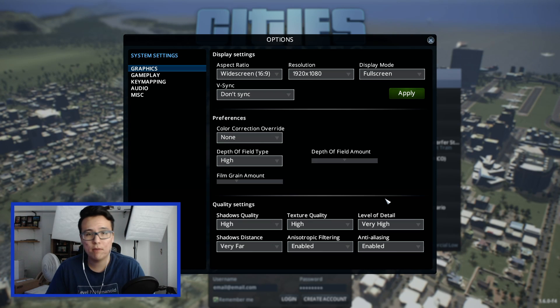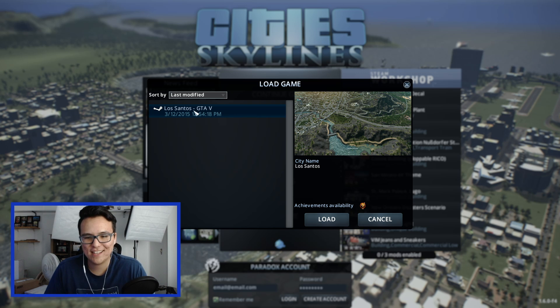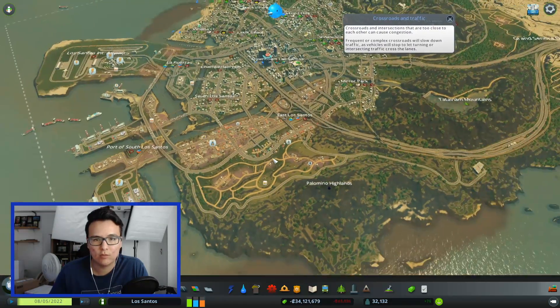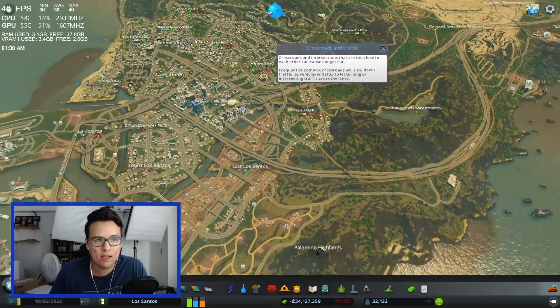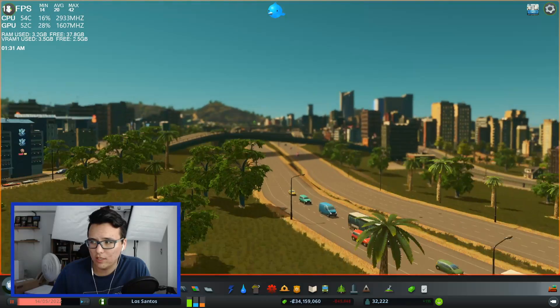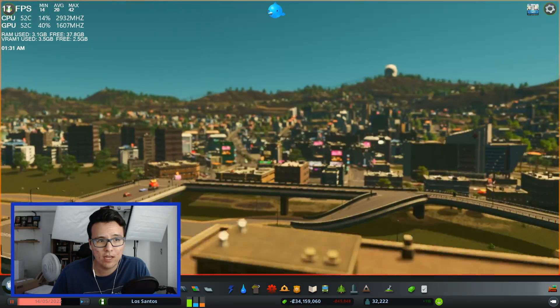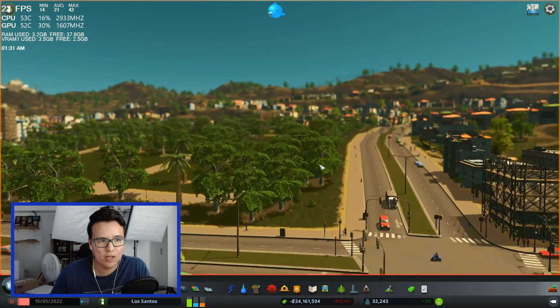This isn't the newest game, but it should do fairly well. I found a GTA 5 Los Santos map that I've seen others use — I just wanted something really crowded. Starting the benchmark with a zoomed-out view, then zooming in. Unfortunately, we're seeing min/max/average around 30 FPS. The game is only using around two cores, which is clearly the bottleneck, and the max turbo speed of these cores is right around 3 GHz.